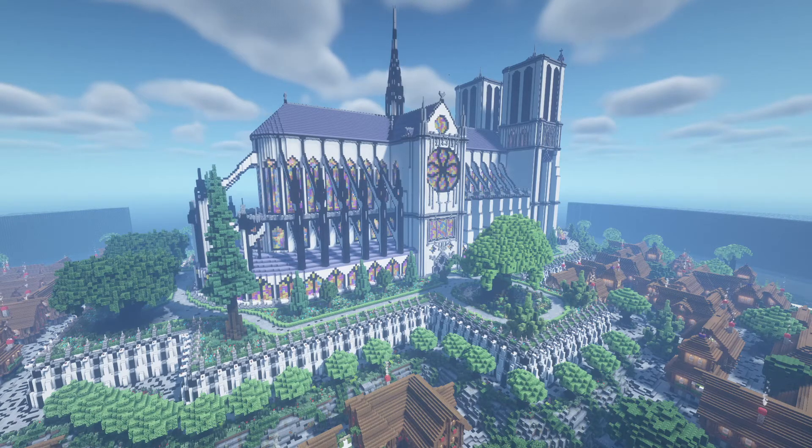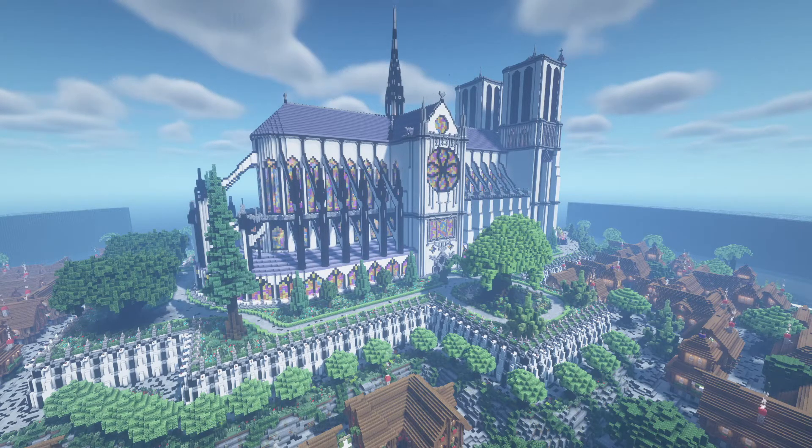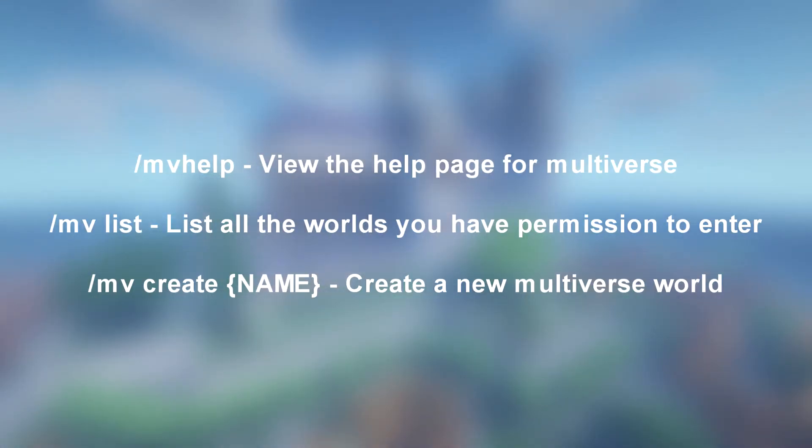Some key features of this plugin are that it can restrict users from going to specific worlds using permissions, it can support economy, it can show which users are in what worlds, and you can even colour the worlds when they appear in chat. Here are some of the main helpful commands for this plugin on screen now.